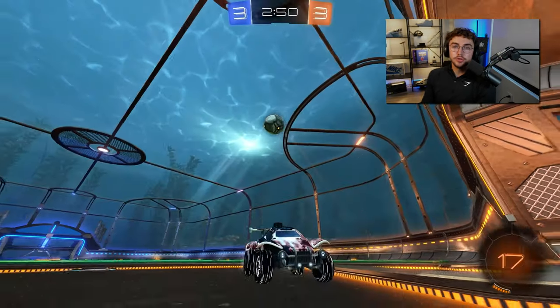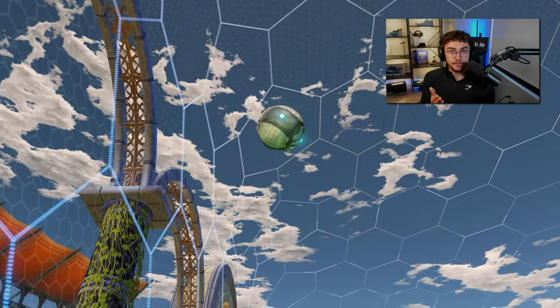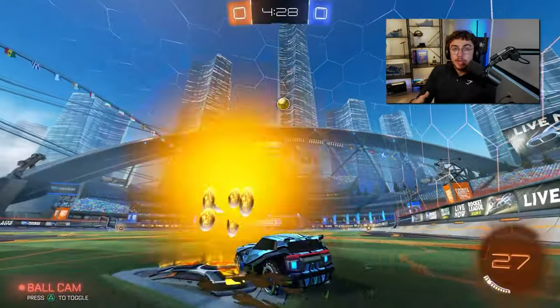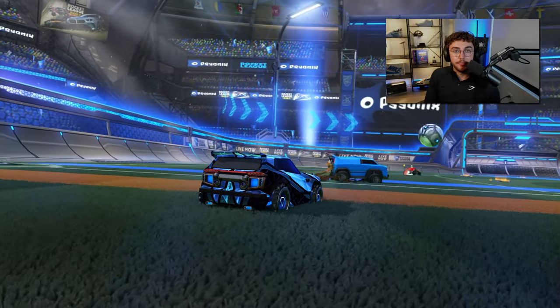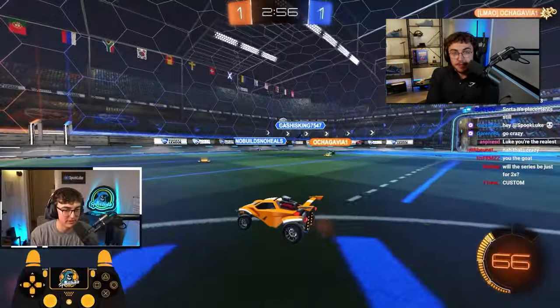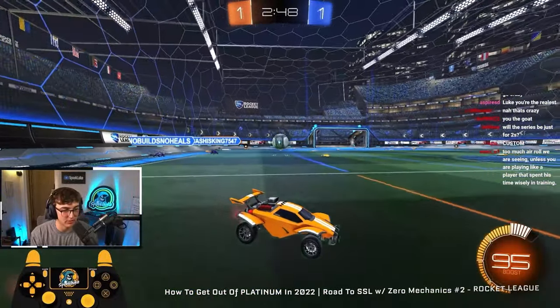This rolls into the third boring tip: you need to commit less. Most low-rank players think any ball in the air is threatening, or they just want to hit it, so they jump. The problem is most of the time — and this is especially true at the lower ranks — most attacks are not scary. The only way you make an attack scary is by committing early before the time is right, and then the ball's behind you and it's kind of scary at that point. Just because the ball is in the air or you're at midfield with the ball above you doesn't mean you have to jump for it. If you wait back and allow the opponents to be the first to touch the ball, at the low ranks they don't have the mechanics to make a threatening touch, so you're better off waiting back.